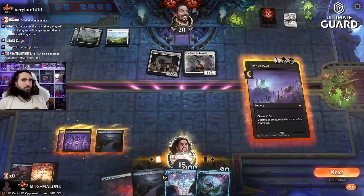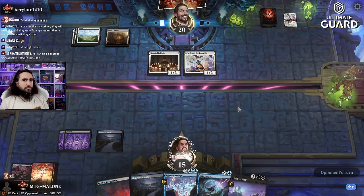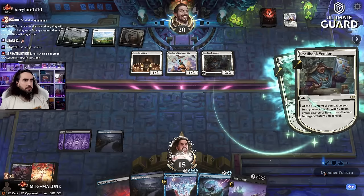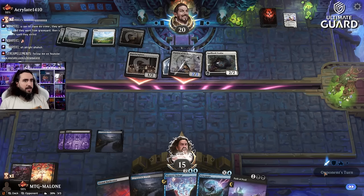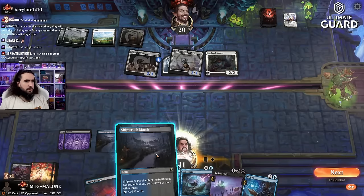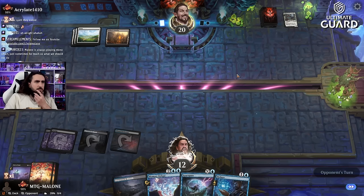I should wait one more turn — I can just counter whatever they slam at me. Should I counter this? No, I should just wipe the board and be happy about it. We're taking four, scry one. I'm doing this now — Path of Peril. They can now attack with the Mishra's Foundry which I really don't like, but we do have Memory Deluge and we're still on 12 life.